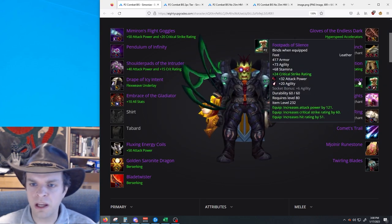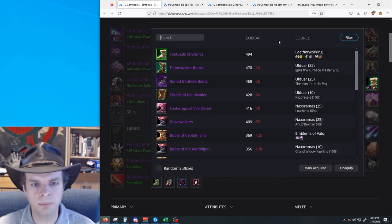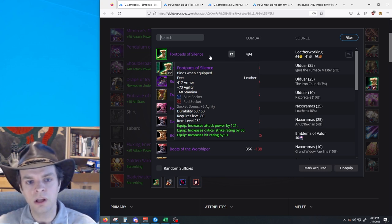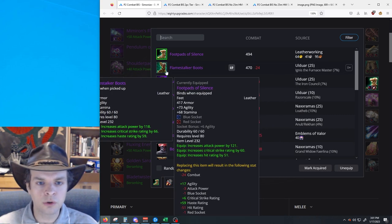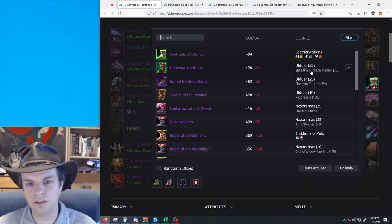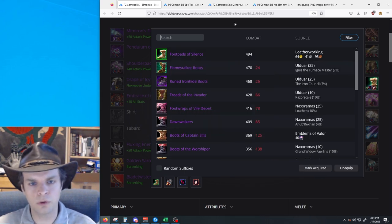For your boots, you have Foot Pads of Silence. These should be pretty easy to get because they are a crafted item. If you can't afford them right away, as the weeks go on and more people obtain more materials, these should come down in price until they're affordable. Until then, you're going to be looking at your Flamestalker Boots from Ignis 25-man. He doesn't have a hard mode — he's always normal mode. It's a little bit worse, but not too much worse.